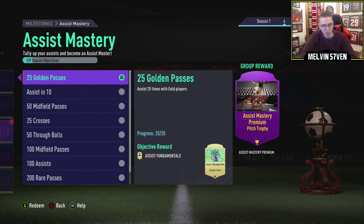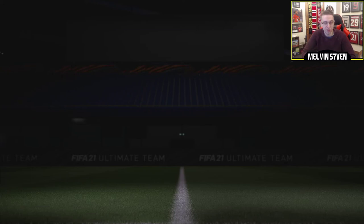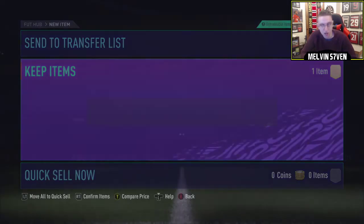What else have we unlocked? Assist Mastery — assist 25 times with gold players. I love things like this that you can just play towards.